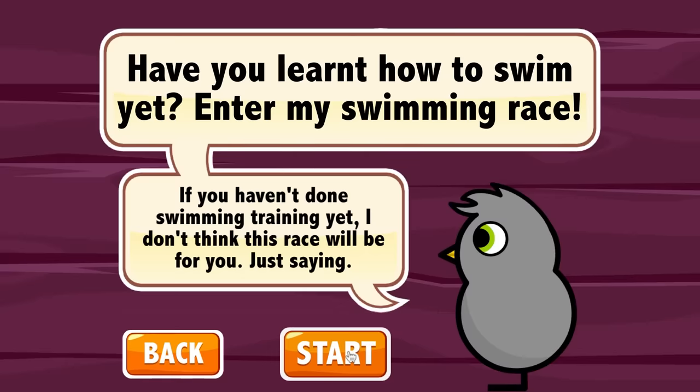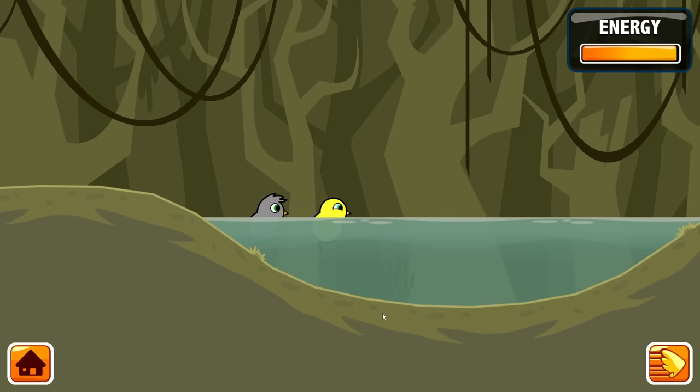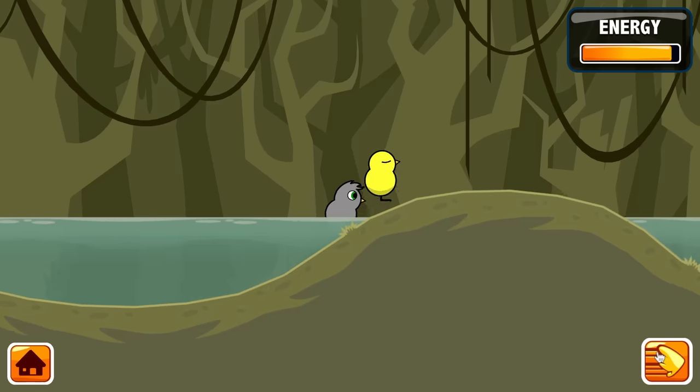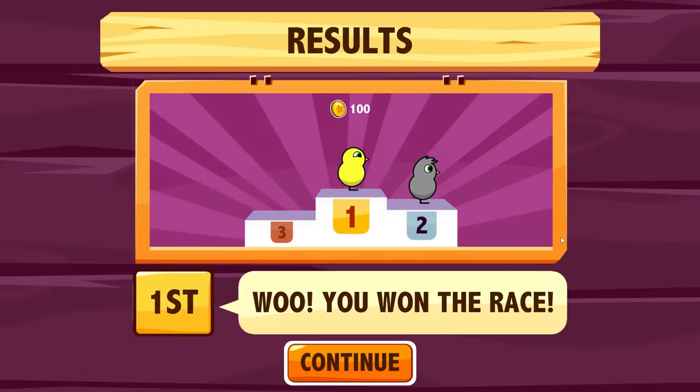That unlocks the swamp where we can race this guy for swimming. Our swimming level is currently level zero, but we're so much quicker than him running we might still be able to win this. Gotta be close — as soon as we touch ground though, we're gone. I think we're gonna win this one. Swimming level zero, and we still won the race.